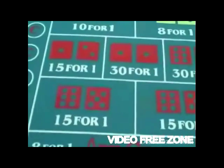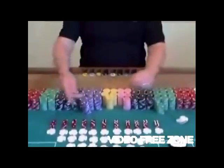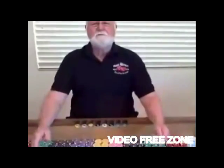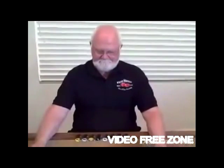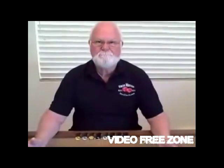Some layouts will say 16 for 1, and some will say 15 to 1 — that varies from casino to casino. So that'll give you a little idea of how many combinations there are to make the different numbers. And again, if you notice, there's always more ways to make a 7 than any other number. And this will give you an idea of the house advantage that it has over you. Thank you.